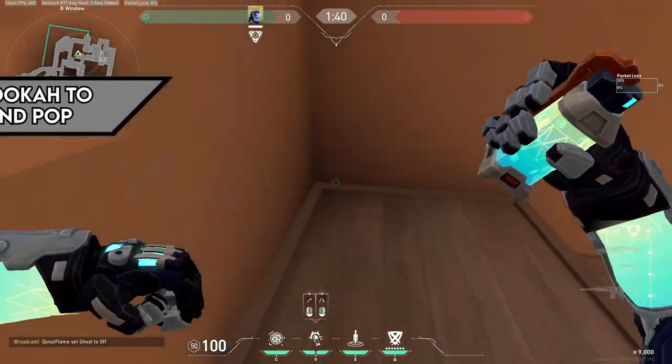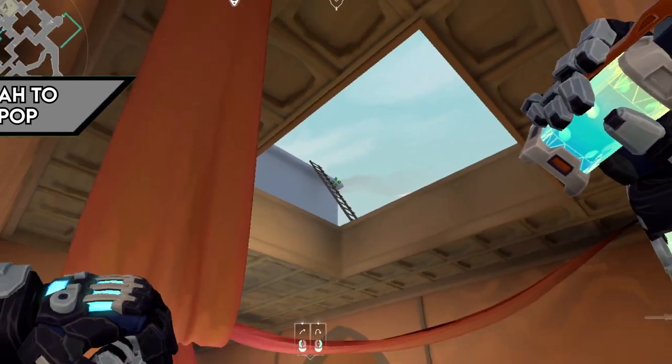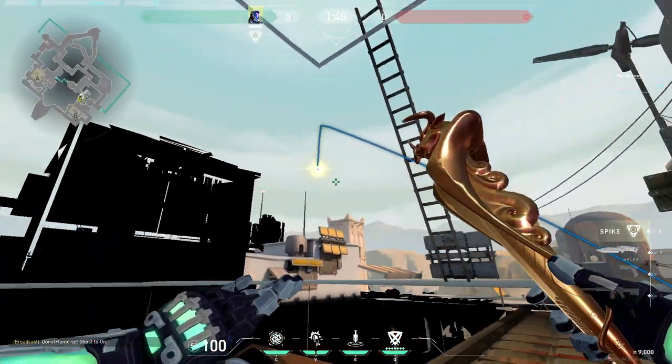For a simple sand pop from Hookah, jump on these boxes in Hookah and look at the corner of this roof. Run one step forward and left click throw.